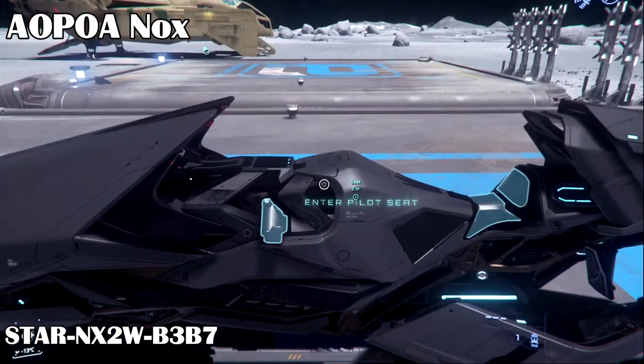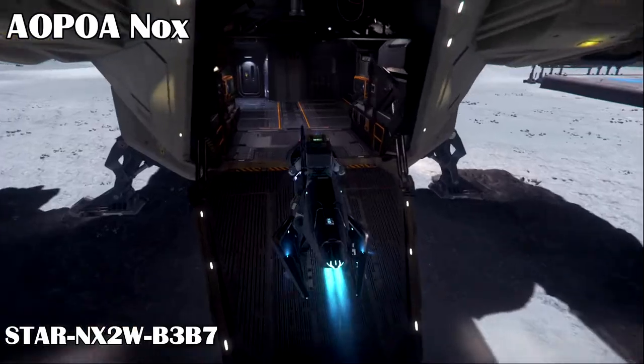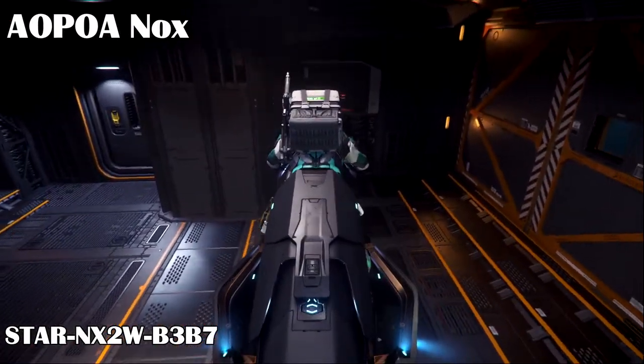The Aopoa Nox is next. It's not as wide or long as a Dragonfly, so it definitely fits, and also comes with a shield and weapons. You can fit two or maybe three Noxes in a Cutlass Black if you squish them.